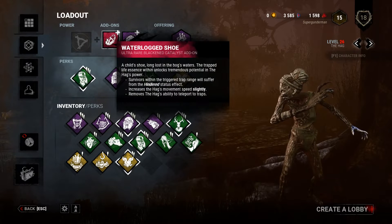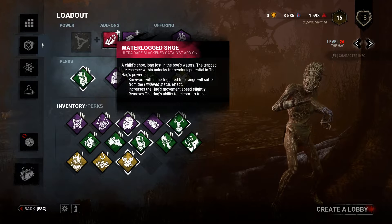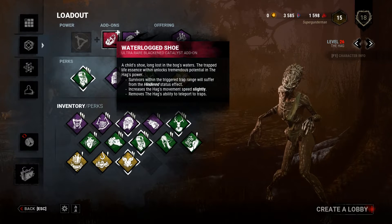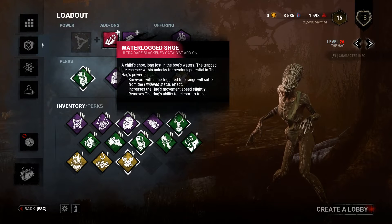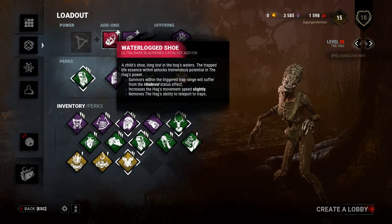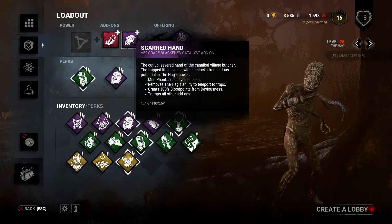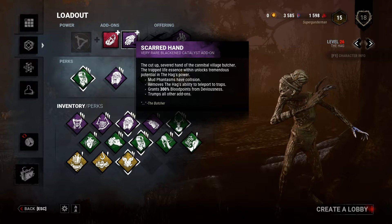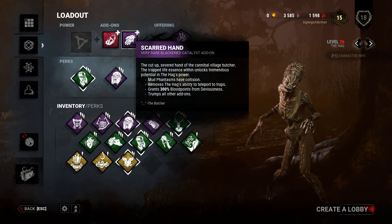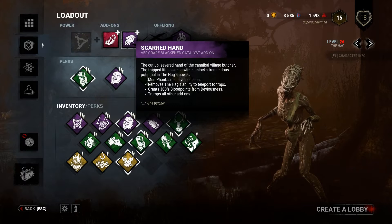For my add-ons I'm using the Waterlogged Shoe, which inflicts survivors with the hindered status effect. I'm pretty sure it just makes you heal and repair generators slower — it's not one I've ever worried about so I don't know much about it — but I'm using it mainly for the increased movement speed. The Scarred Hand gives the Phantasmal Hags, or Mud Phantasms as they're called, collision. So if I place a trap on the floor, a survivor triggers it while I'm chasing them, they can't run through it. Basically, they're stuck between a hag and a hard hag.